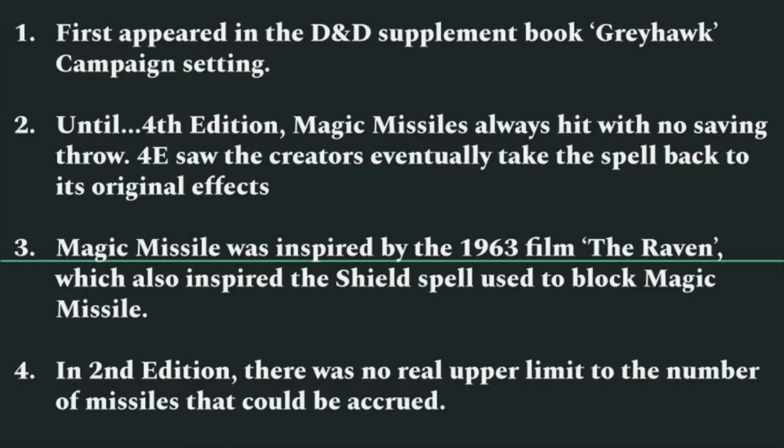Until fourth edition, Magic Missile always hit with no saving throw. Fourth edition saw the creators change this, but they eventually took the spell back to its original effects after plenty of players complained — and rightly so. Magic Missile was originally inspired by the 1963 film The Raven, which also inspired the Shield spell, used in the film to block the magic missiles. In second edition, there wasn't really any upper limit to the number of missiles from leveling up — it just went up and up, keeping that first level spell incredibly useful.